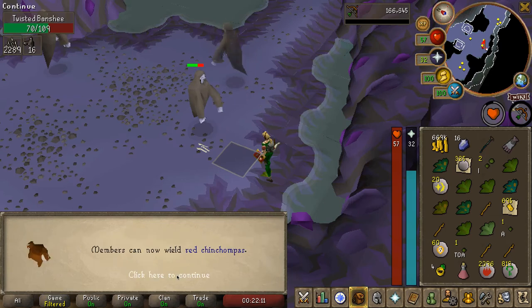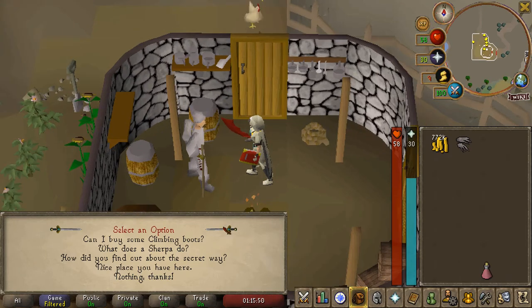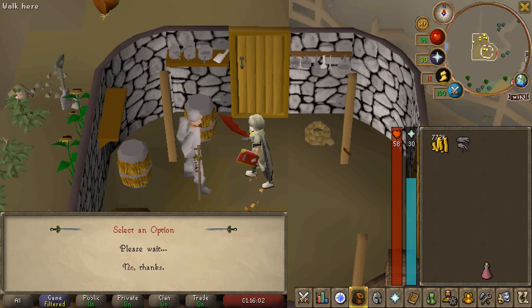55 Range coming in, so we can now use Red Chinchompas. And there is the Death Plateau quest completed - another quest point, 3k attack experience, steel claws and the ability to make claws. Figured if I'm going to start getting into more Slayer, I might as well upgrade my boots a little bit and get some climbing boots.